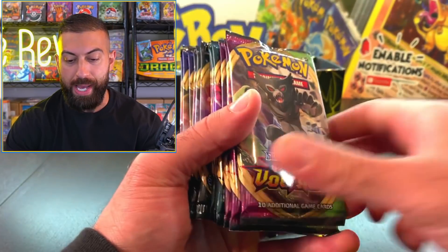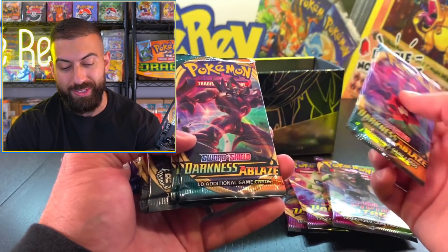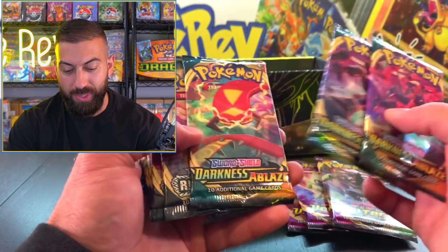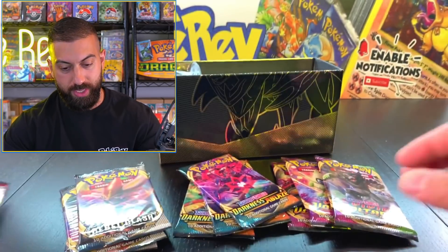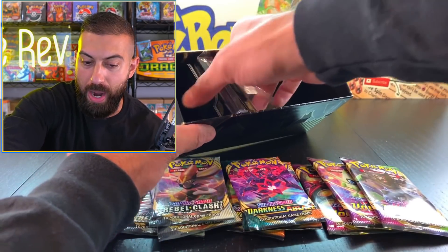Let's see what packs we got. Vivid Voltage - one, two, three of those. Darkness Ablaze - I feel like I haven't opened that up enough in the Poke Cave, so we got three of them there. We got Rebel Clash as well - there's three of those. And we got base. So there's actually four different sets in here. I like the different sets, the more the merrier.